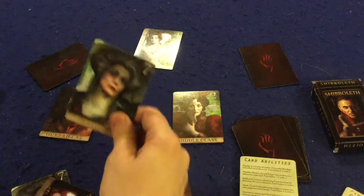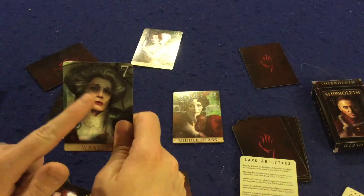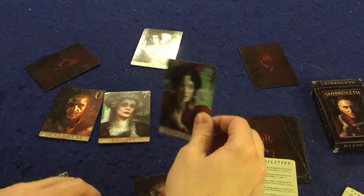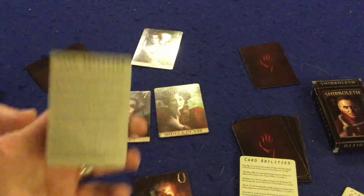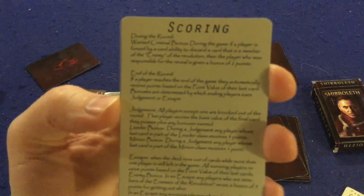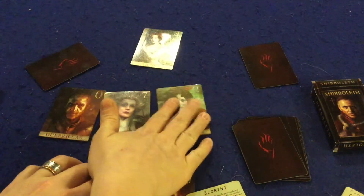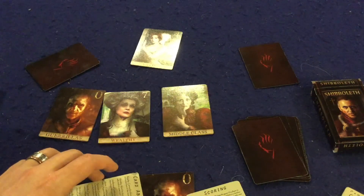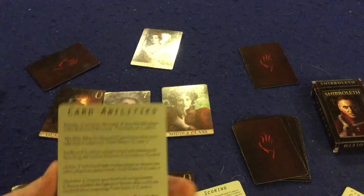Middle class wouldn't do anything unless you got knocked out. The third and final way to score: you can score mid-round if you knock out someone who happens to be the enemy. Now let's go over all the different card abilities — and other than that, that's how Shibboleth is played.